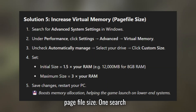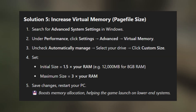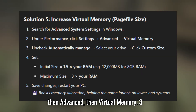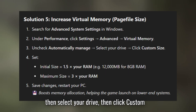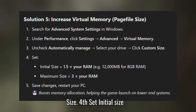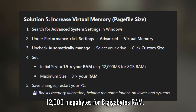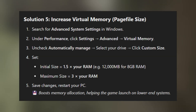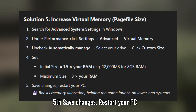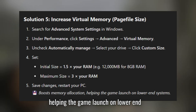Solution 5: Increase Virtual Memory Page File Size. Search for Advanced System Settings in Windows. Under Performance, click Settings, then Advanced, then Virtual Memory. Uncheck 'Automatically Manage,' select your drive, and click Custom Size. Set Initial Size to 1.5 times your RAM — for example, 12,000 MB for 8 GB RAM — and Maximum Size to 3 times your RAM. Save changes and restart your PC. This boosts memory allocation, helping the game launch on lower-end systems.